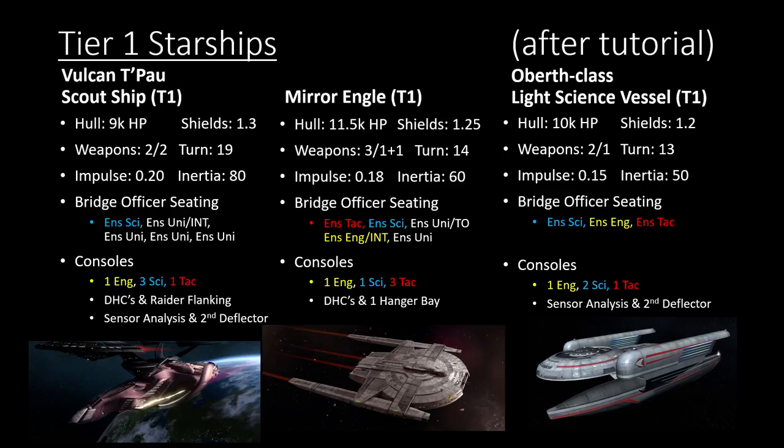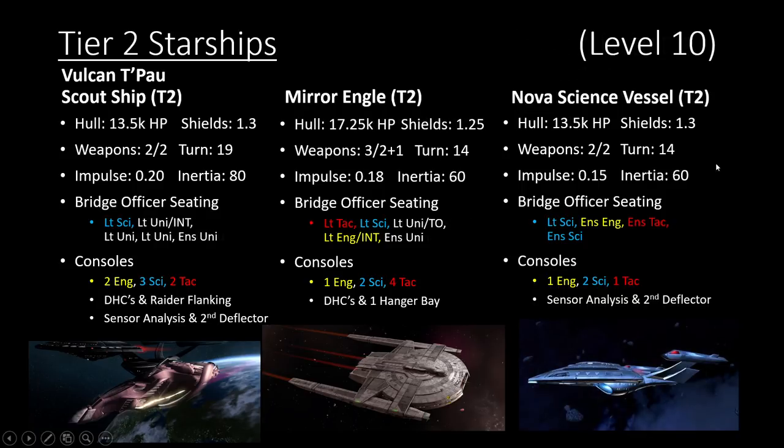The reason I'm using the mirror Annorax as the comparison is that it's the closest other leveling science vessel in the game right now. People who really like radiation boats actually like the bridge officer layout and console layout for the mirror Annorax carrier, so I felt it was appropriate to include it. At tier two and tier four, I'm using the regular science vessels available from the Federation. This is a cross-faction ship, so Klingon captains can use it too. The stats are really, really close — 3.5k hull, 1.3 shields — though ours has higher turn, impulse, and inertia ratings and better bridge officer seats.